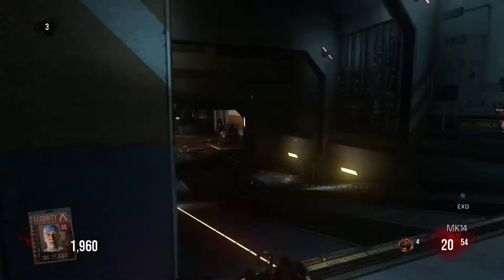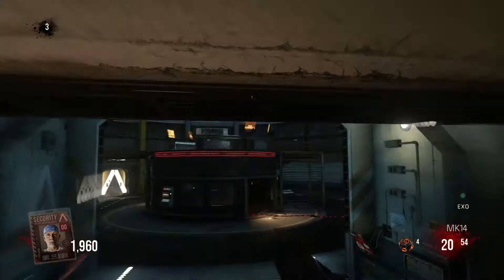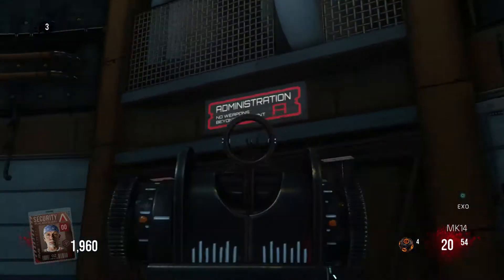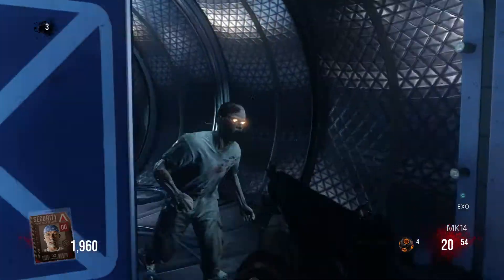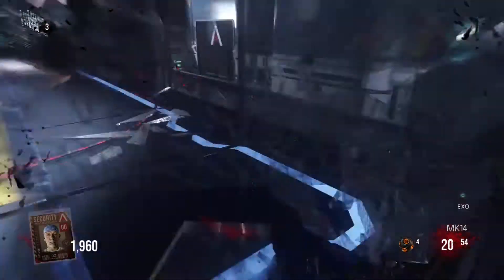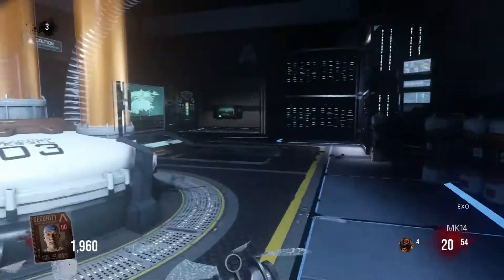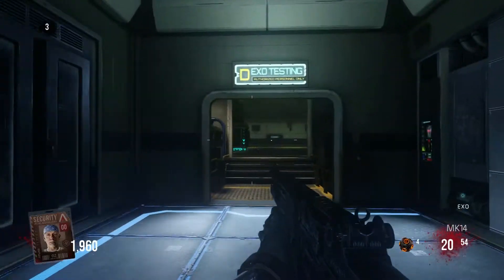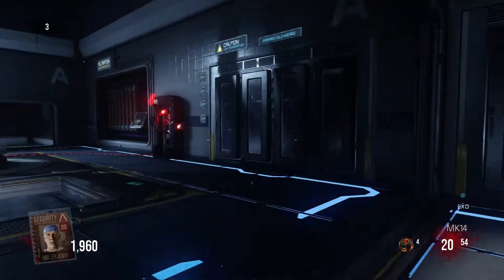From the entrance where you start, come this way, open this tunnel up, and come across. Go down Column A, then come down here — it's the first one on the left. You can just run around, run up those steps, run across here, and as soon as you see the actual room, you're pretty much there — and that's where the exosuit is.